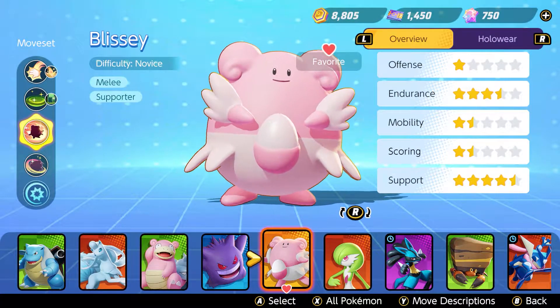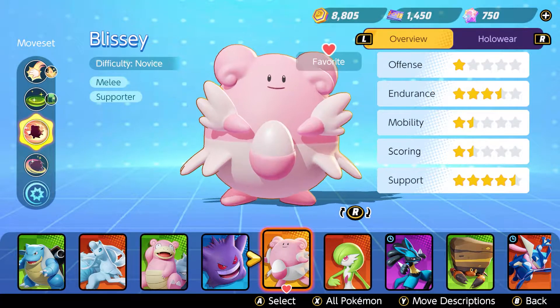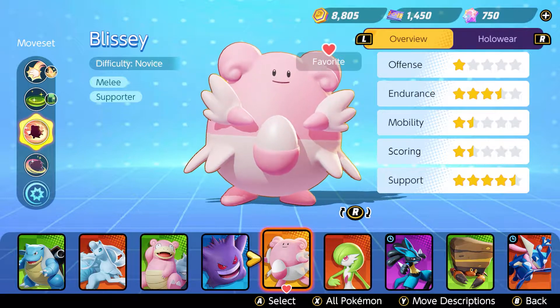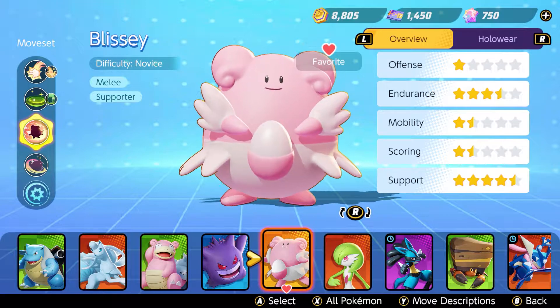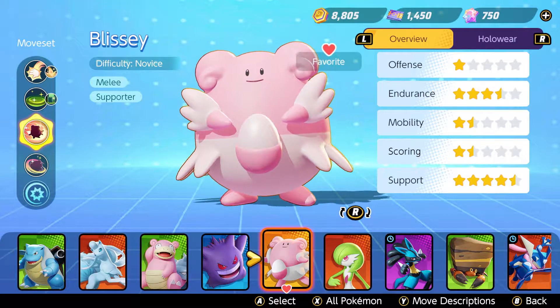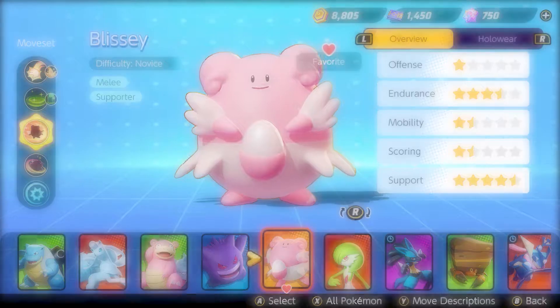Blissey has the difficulty Novice and is a melee supporter that uses special tech damage for its moves and attacks. It has three and a half stars in endurance and four and a half in support. That means Blissey goes full helping on the battlefield. Let's have a look at the progression and the moves we have at our disposal.